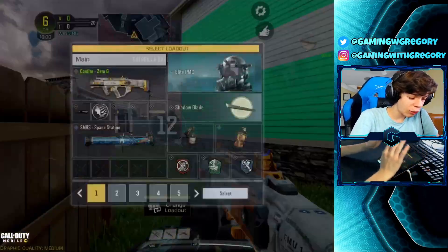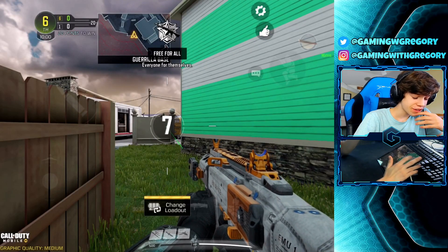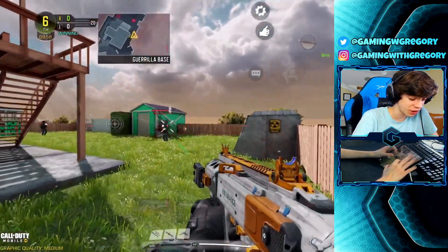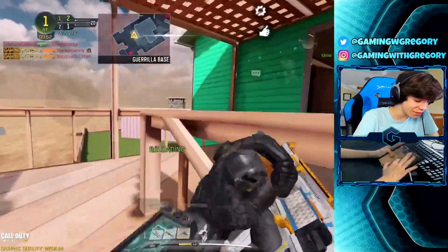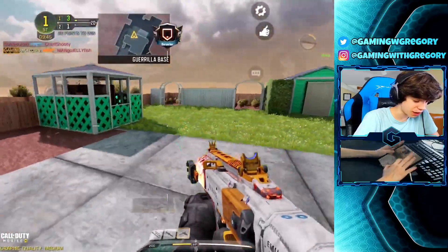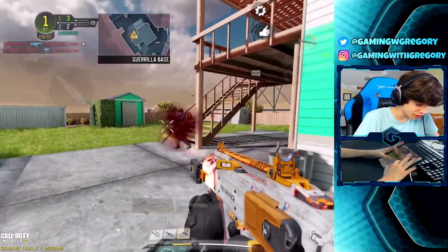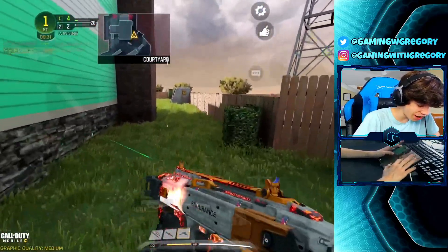Alright, now we're really going to put this gun to the test. We have a free-for-all — every man for himself. We're going to see if we can win without using the core mechanic of ADS-ing. Pure hipfiring, and of course we've got our 90-bullet mag so we're barely reloading. This is just so strong — literally just run around and hipfire.